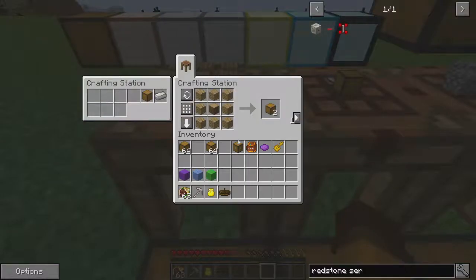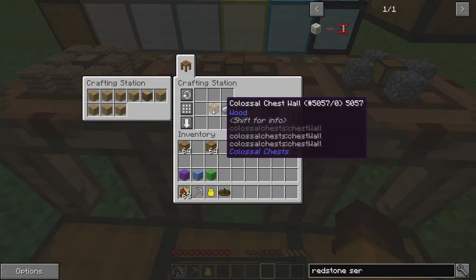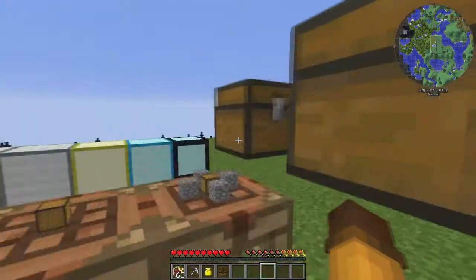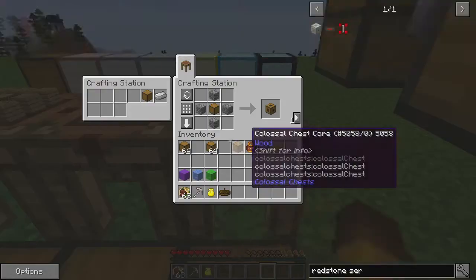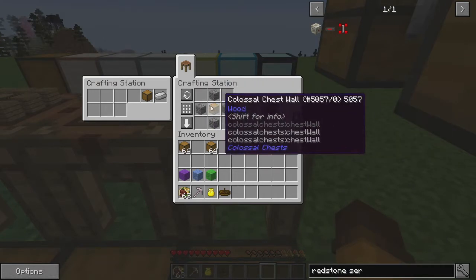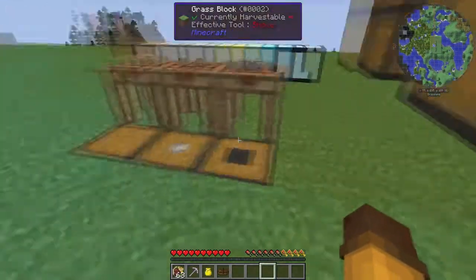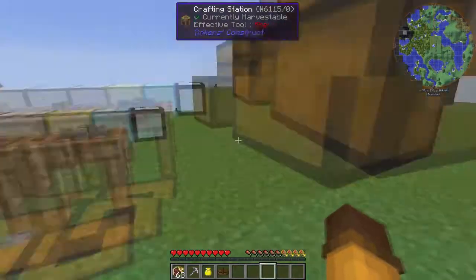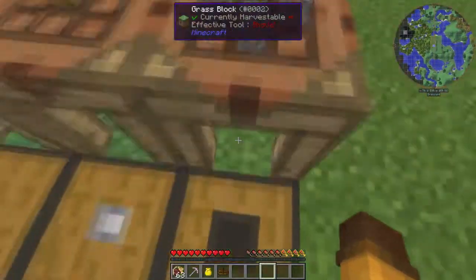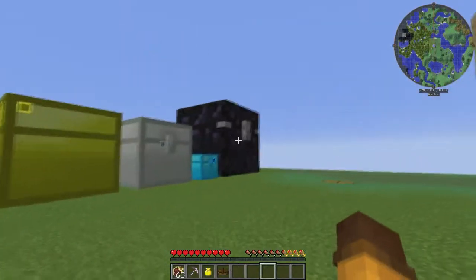Back to these recipes — to make the chest core, it's pretty simple: you just need a chest wall plus an iron ingot, and that could be any of these chest walls plus an iron ingot. For the chest interface, you need cobblestone around a chest wall. What the chest interface does is give you a link so that you can put different transfer nodes and pipes coming from it to transfer items, but we're really not going to go into that because it's more advanced.